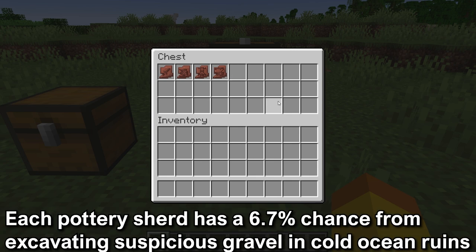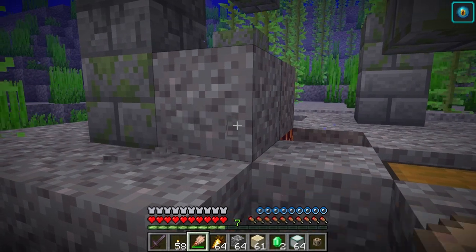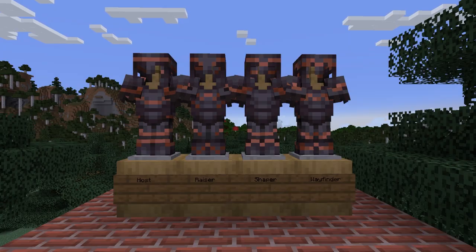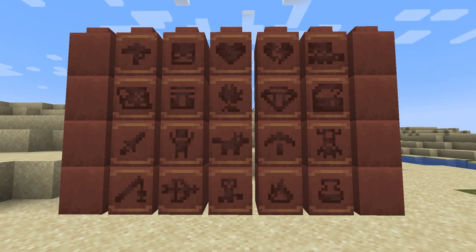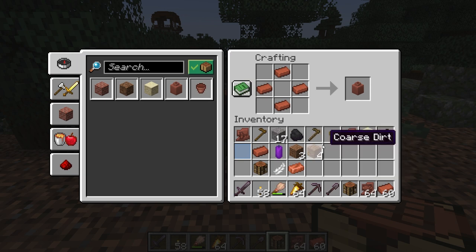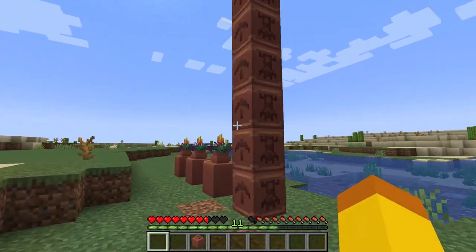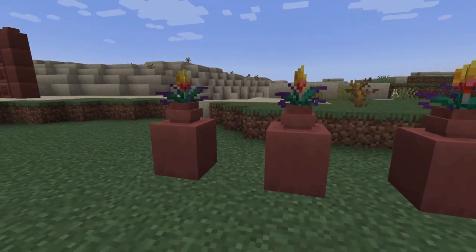Each pottery sherd has a 6.7% chance of being obtained from excavating the Suspicious Gravel. Looking at the two locations, the unique items you can get are the pottery sherds and the armor trim smithing templates. There are a total of 20 pottery sherds and 11 of them can be found through Suspicious Gravel — each pottery sherd can only be found at its specific location. The pottery sherds can be used with bricks to craft a decorated pot, and they can be placed on different spots on the pot to give a different appearance. The decorated pot is a full block and can have different blocks placed on top, or a flower pot with a flower inside placed on top.